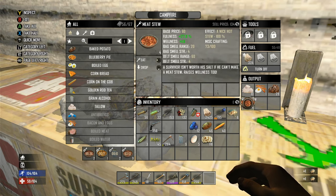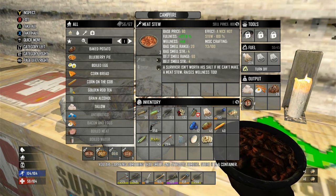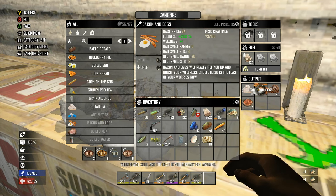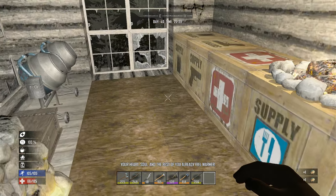Now we've got some good food coming out - some meat stews, that'll definitely help out a bunch. Let's just eat one. So their wellness is 1.6 - I think that's the highest wellness in the game. The meat stews, because bacon and eggs are one. So those are pretty high. That also heals you quite a bit.